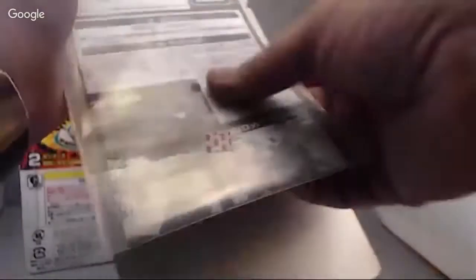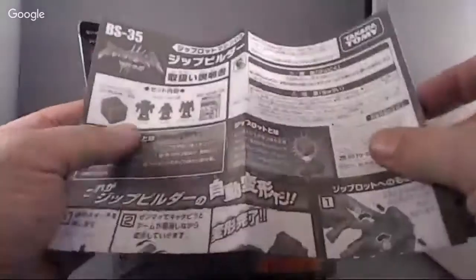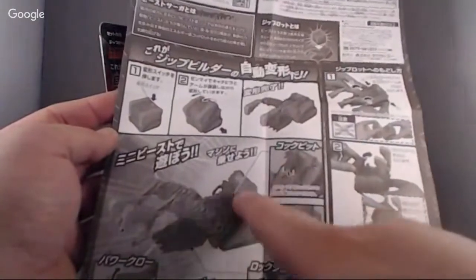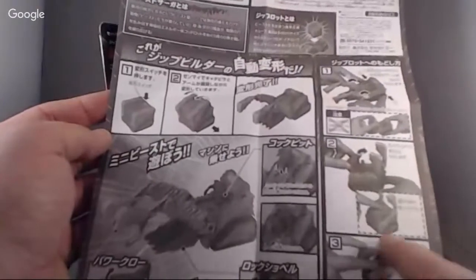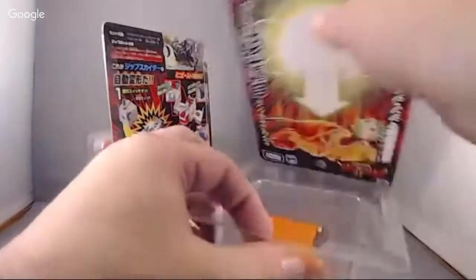Inside the cardboard we've got some sort of plastic pouch, and in this pouch it looks like our instructions and everything — more Japanese for me not to read. You can see it's the box, three little guys, and an info card. It shows how it folds out, how the guys go inside, how some pieces open and close, and how to fold it back up. Pretty standard stuff.